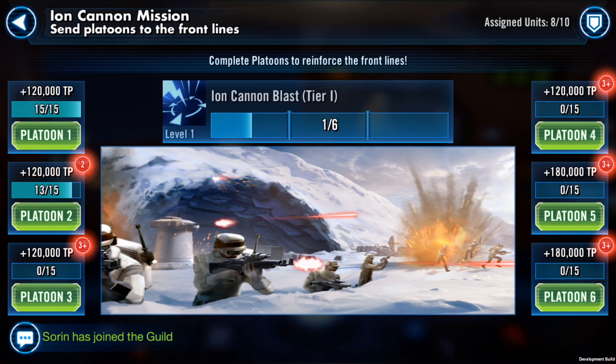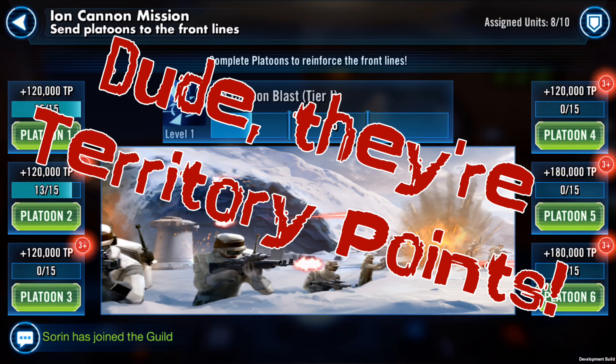If you notice on the screen, you have 6 platoons. Platoons 1, 2, 3, and 4 are all worth 120,000 terrain points each. The 5th and 6th platoons are probably going to be the most difficult — they'll likely have the most restrictive or least common characters required for the platoon — because they do reward more terrain points.